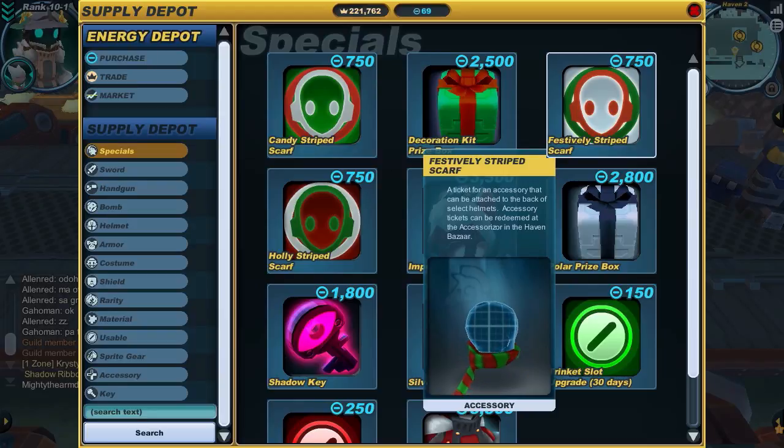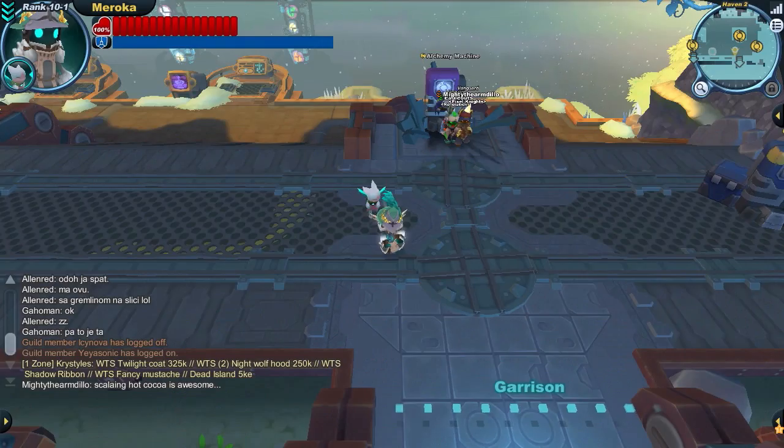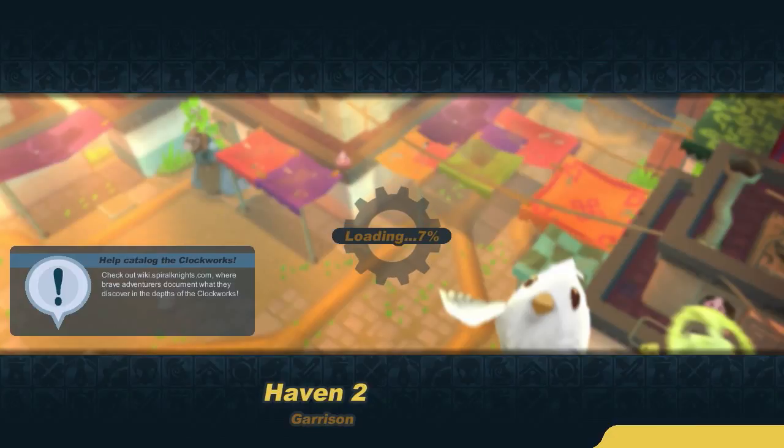That decoration kit is available for 2,500. The polar prize box contains unique costumes and accessories — so if you're wanting to decorate yourself as opposed to your guild. You can get a polar leafy or a polar halo, a polar wolvertail, polar wolf huds in twilight, day and night varieties, polar wolf coats in the same varieties, polar accessories, winter confetti, floored snowballs and buckets of snowballs, which allow you to dump a pile of snowballs on the floor for a limited time that you and anyone else can pick up and throw. I have not seen any so far but if I spot one I will totally go for it.